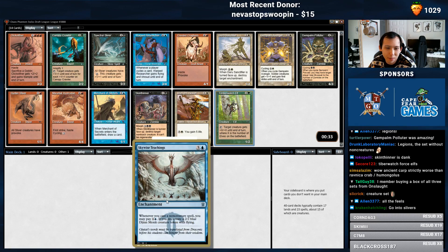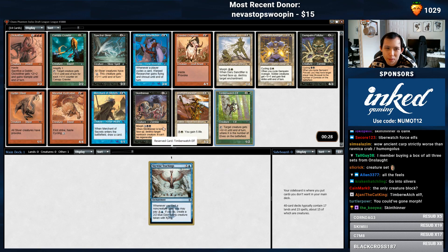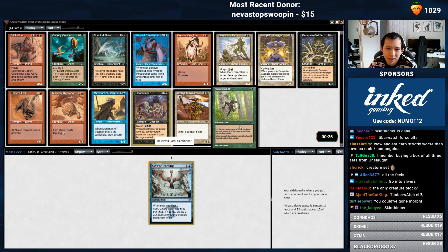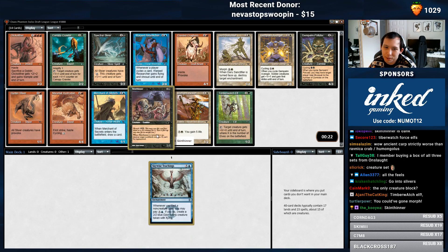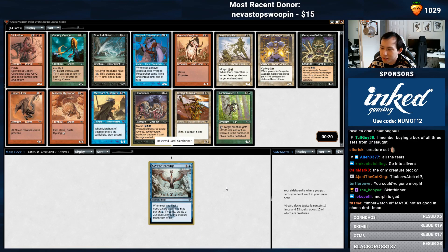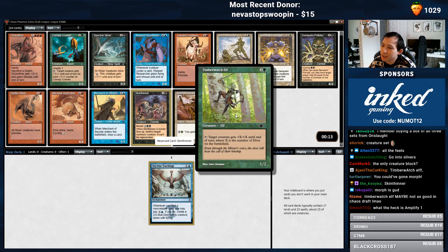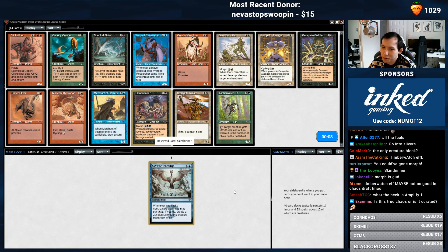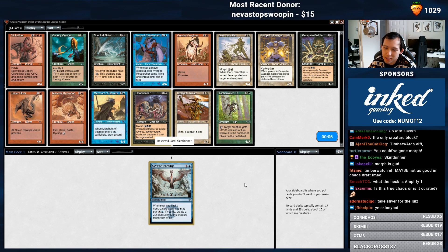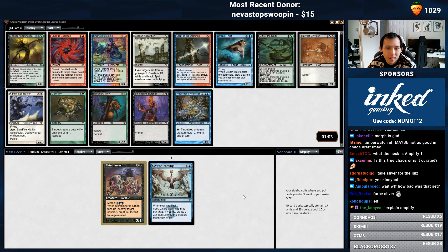Although, I think Skin Thinner probably goes with the Skywise Teachings deck more. Maybe we do that instead. Because you don't think blue-green is going to be the deck that's mainly non-creatures, but black-blue, absolutely, it can be some control deck. It's still good. Any creature like this that's cheap and has this type of effect is worth it. That's why I like all the 1-mana 1/1s in white that pump randomly.